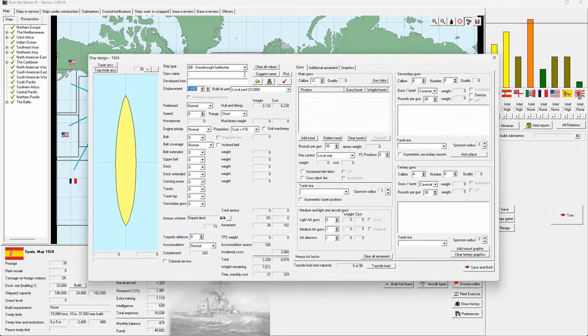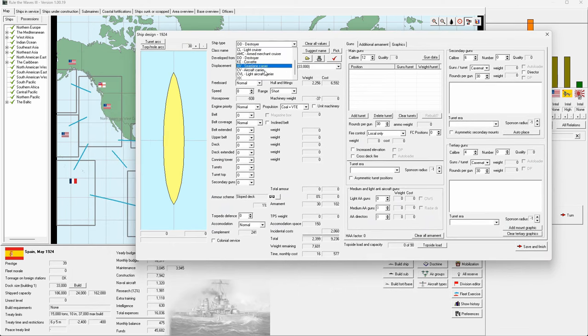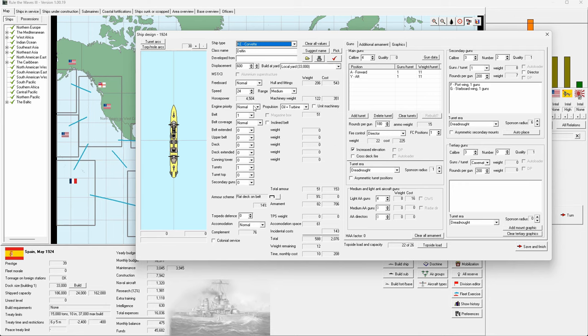We're going to design some quick corvettes and get some of those starting to build, since they take a lot of time. We want them light — these are just trade protection so we don't really need to be fast. Let's drop it down to 20 knots. Really all we want here is cheap.